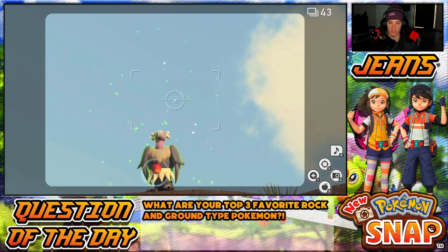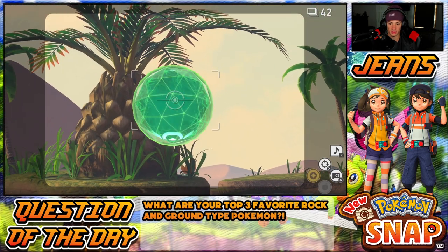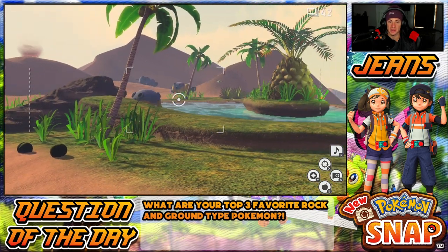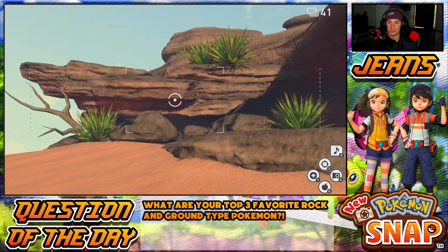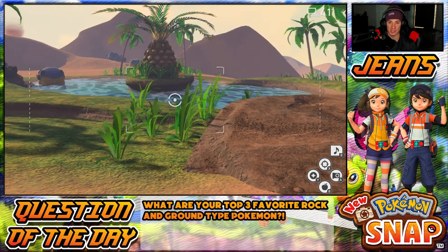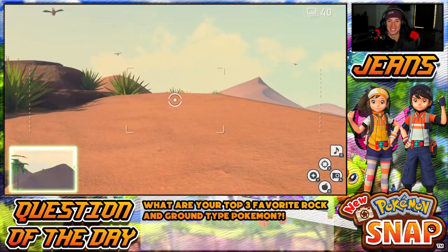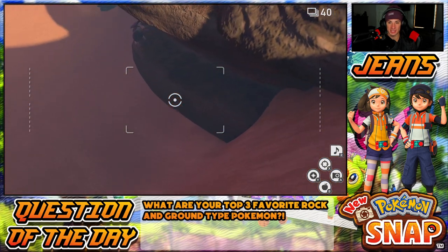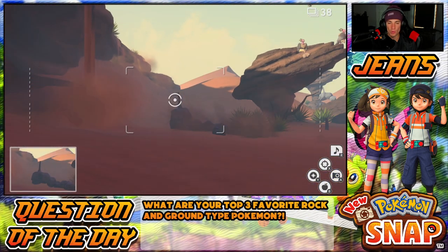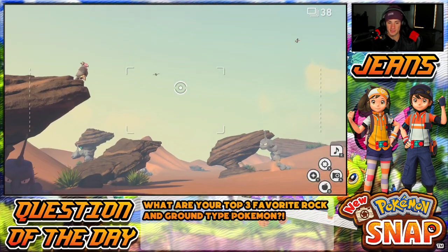If you hit them both with a Lumina orb, Tyranitar will break this rock into a cool pose — you get a four-star photo there, which is pretty dope. I actually never hit this Lumina orb so I kind of want to do that. We got like no new Pokemon chilling out here, this is like the same as level two and it's kind of annoying. Really want something new. Let's speed this process up — we got Onyxes, Mandibuzz, nothing really new here, kind of annoying.